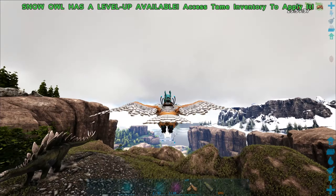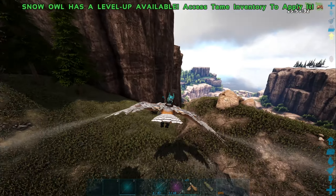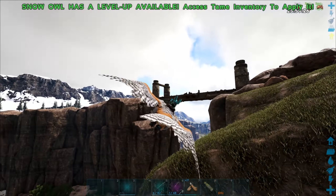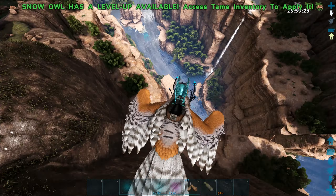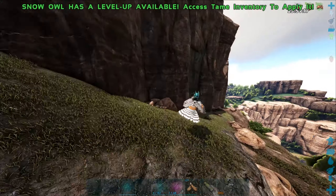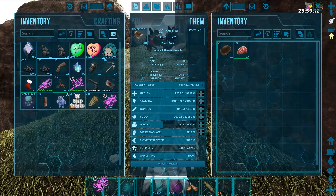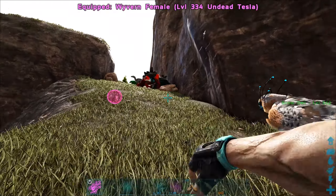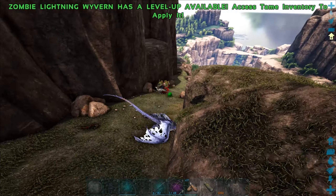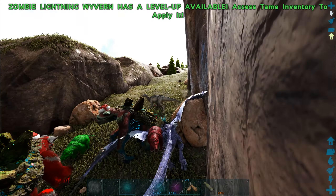We're just gonna trade with the Gacha Clauses. Let's go down to these guys and try to get lots of crystals all at once. I think you can pick these guys up with quetzals and wyverns - I do have both on me. Let's test that real quick. Okay, can we pick up these Gacha Clauses? Wait, no - I wasn't able to right there.